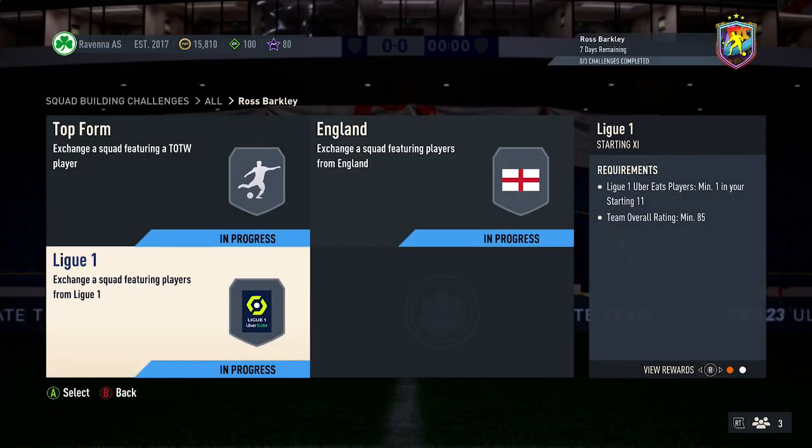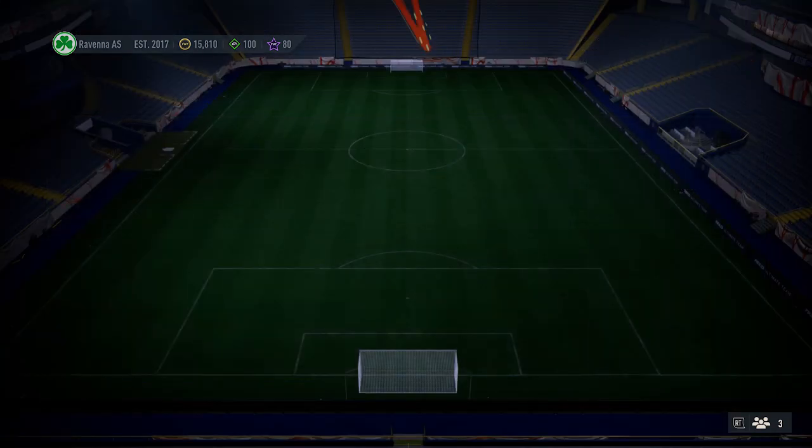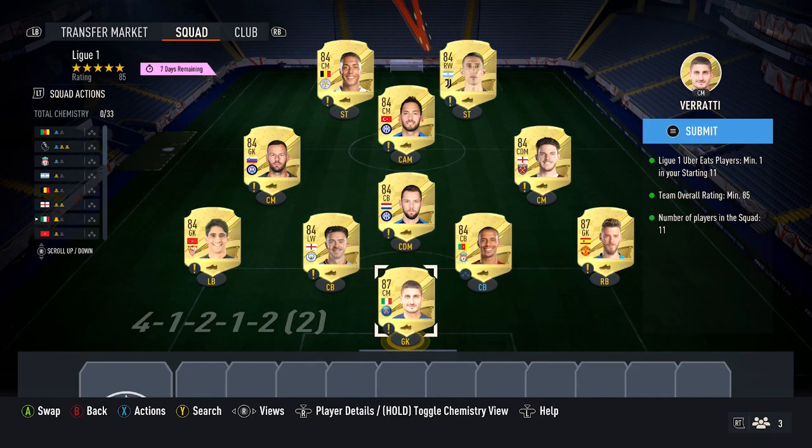For the final squad — the expensive one — this squad costs about 60,000 coins roughly. It needs one player from the French League, 85-rated. You want two 87s and then the rest are 84s. For the 87s, make sure you pick up a French League player; these cards cost about 16,000 to 17,000 coins each. For the 84s, just pick up the nine cheapest ones on the market, currently around 3,200 to 3,500 coins roughly. So nine of those cards, and that would be the cheapest solution for this SBC at the moment.